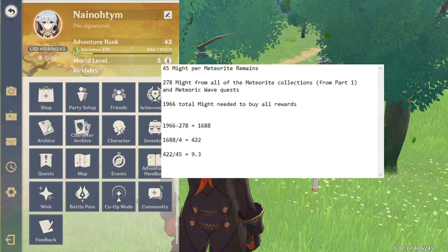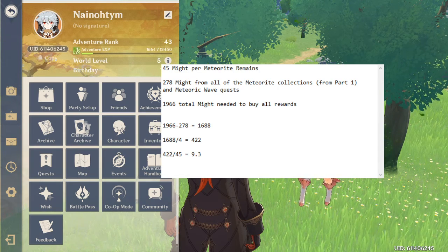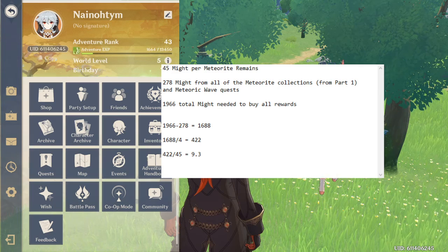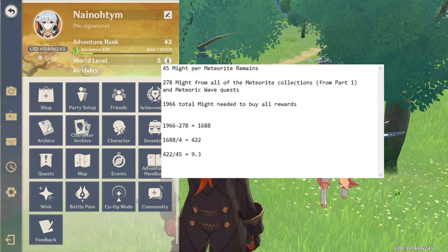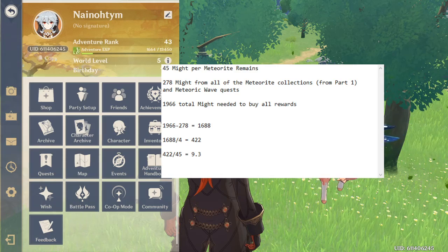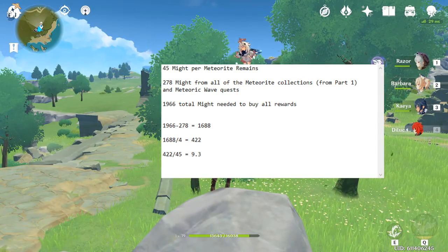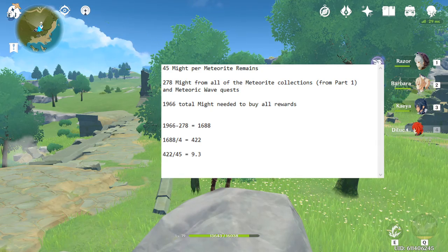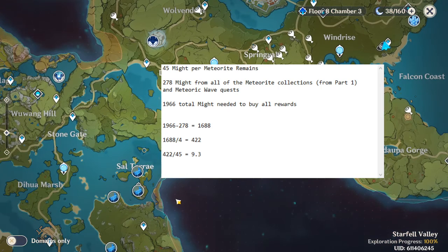I need to be entering Part 3 at my 4am reset time with 160 resin in my pocket. I'm trying to map it all out — I've already run eight of these today and I plan to do two or three more. That way I can enter tomorrow with as much resin as possible to knock out the remaining eight runs I'll need.